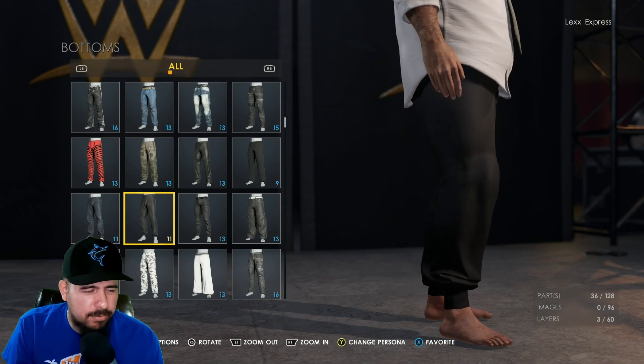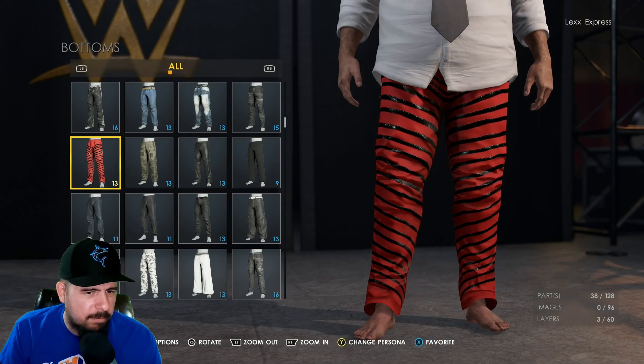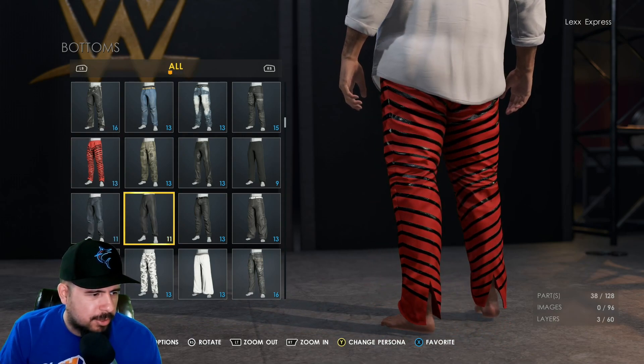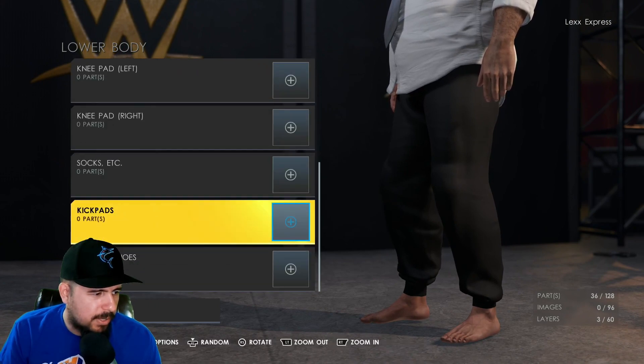It's about a couple of rolls down. Just look for this one right here — this red and black one. It looks like this one's for Shinsuke, but just find that one and then you'll get to this one. So we'll pick this right here. Easy peasy, right? Nothing too crazy.